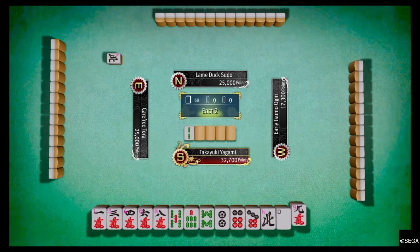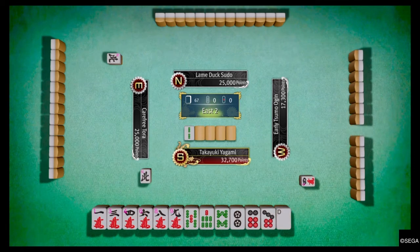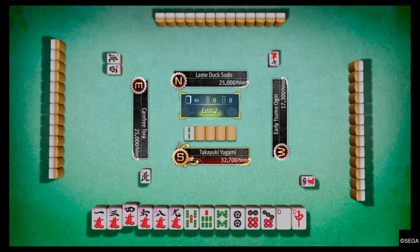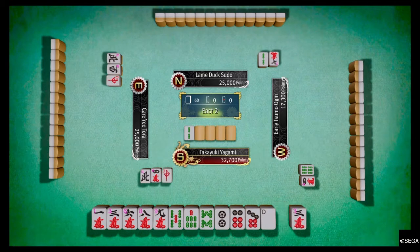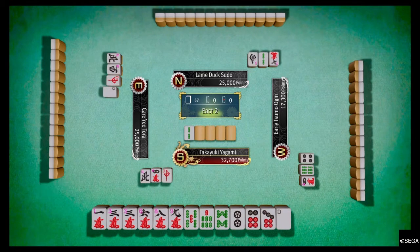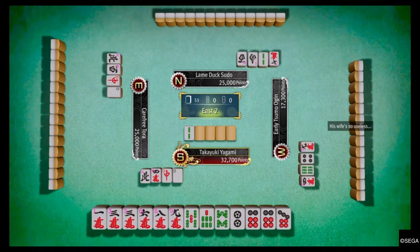So I'm in the lead currently with 32,000 points. You have to sort of stay in the lead to complete the beginner's table — you have to finish on top at least once. So the best way to do it, for me anyway, is to get as many triples and doubles of tiles as possible.